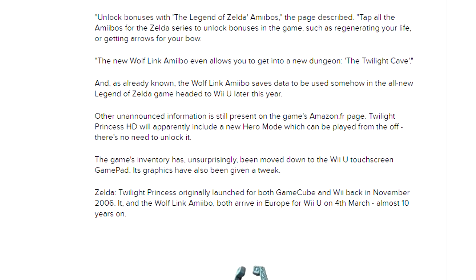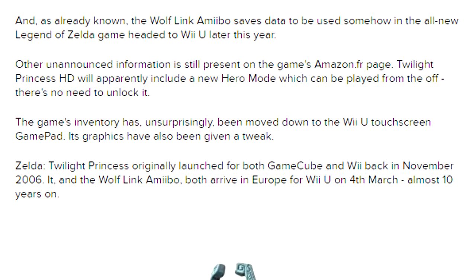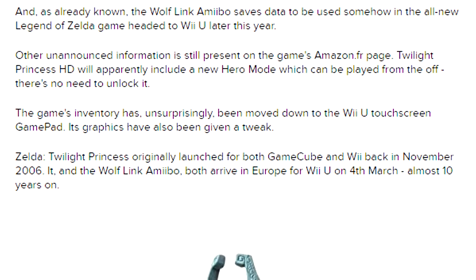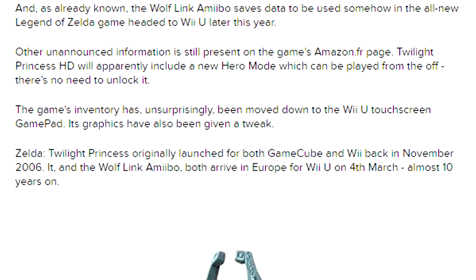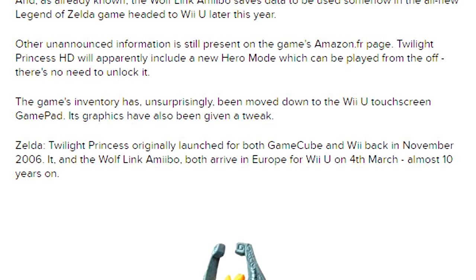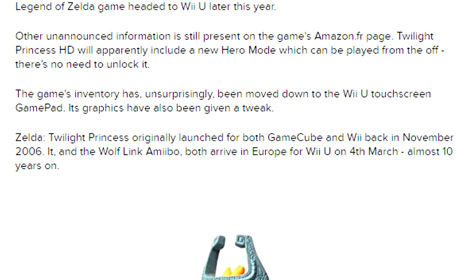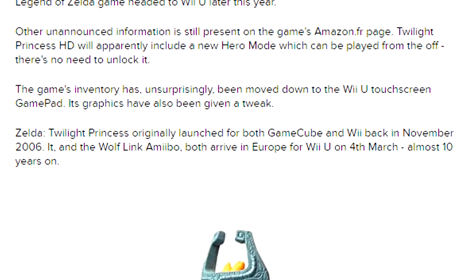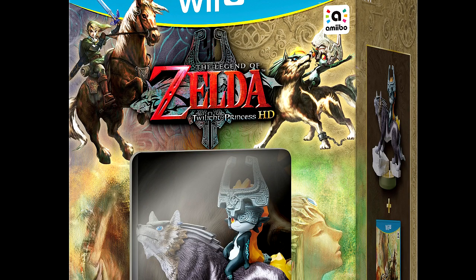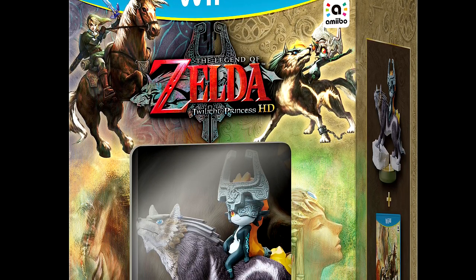There's also a new Hero Mode. As you guys know from previous Zelda games such as Ocarina of Time 3D — which had the Master Quest — and Legend of Zelda Wind Waker HD, and I believe even the original game had a Hero Mode. So this game is finally getting its Hero Mode, which can be played from the start with no need to unlock it. It also seems that on the Wii U Touchscreen you'll be able to see the inventory — the game's inventory has moved down there. None of it is officially confirmed with the Wolf Link amiibo, but there have been a lot of rumors and so far they've been true.